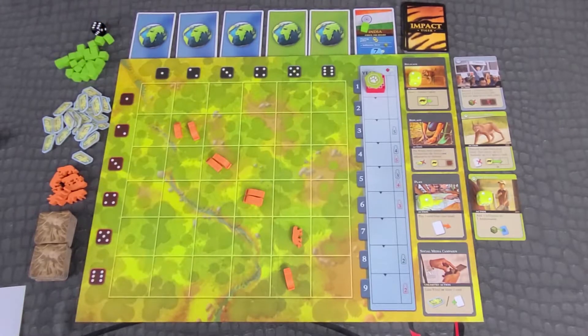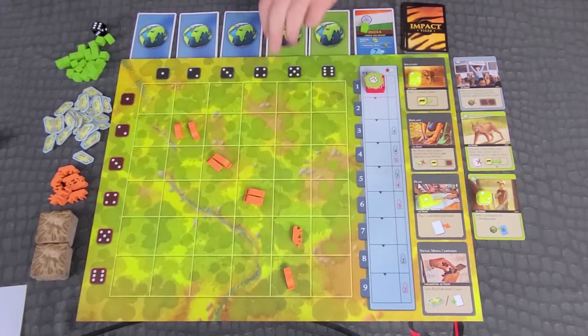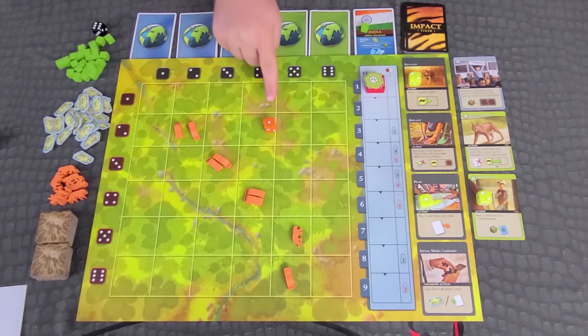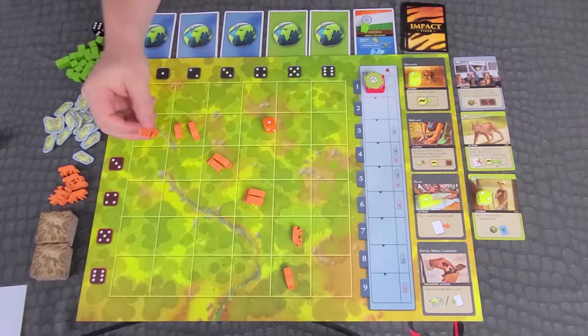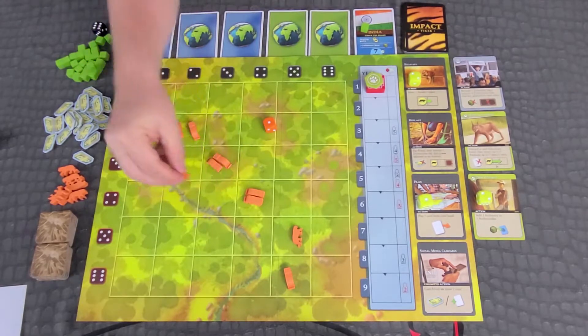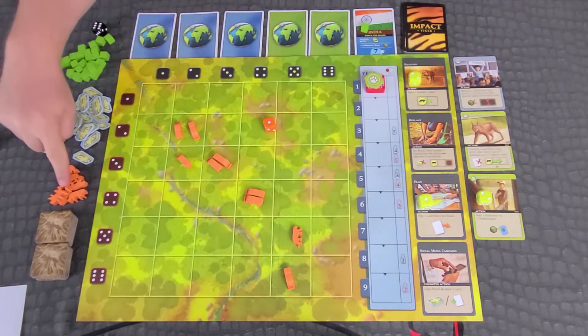Offspring phase: count the number of paired animals on the game board and add one. Roll the offspring die — if the die result is less than or equal to that number, place one offspring in an adjacent square to a mated pair. If there are no adjacent squares or there are no animals left in the supply, none is produced.